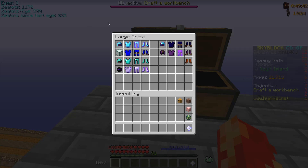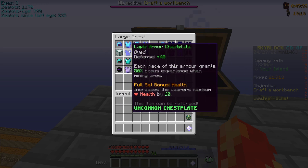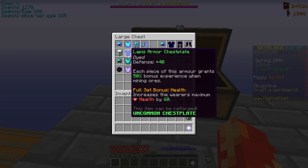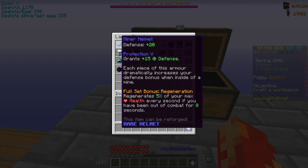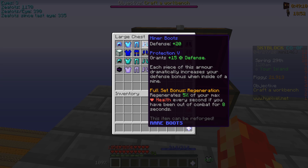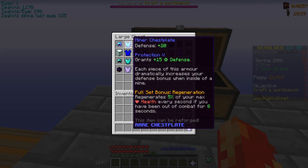The next thing you should get is probably Lapis Armor. It gives more defense than Miner's Armor — you can enchant it with Protection 5 and it'd be the same. Armor sets also have a full set bonus, which is a bonus you get if you have every single piece on. The Lapis Armor full set bonus regenerates 5% of your max health every second if you've been out of combat for 8 seconds, which isn't really that great.